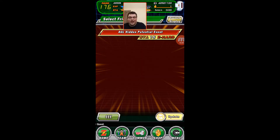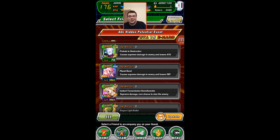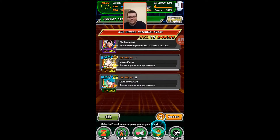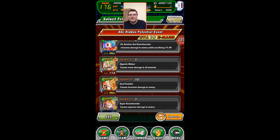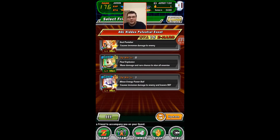I love that they finally gave the update button to global — that's the thing that put Japan so far ahead for so long, the ability to hunt for the friend leader card you want. I run a mono intelligence team and it's really hard to find a Buuhan friend, but the update button lets me keep looking instead of waiting for the list to refresh.